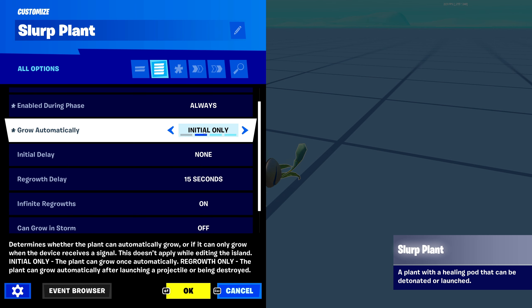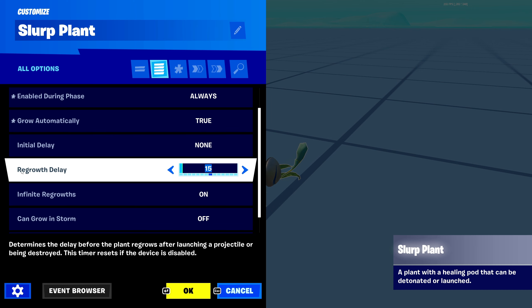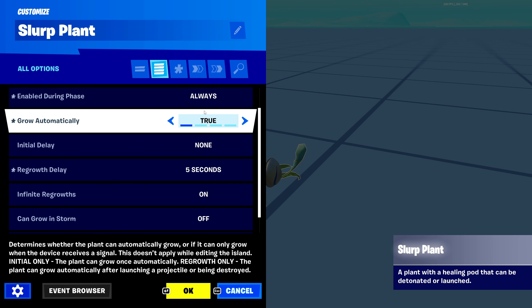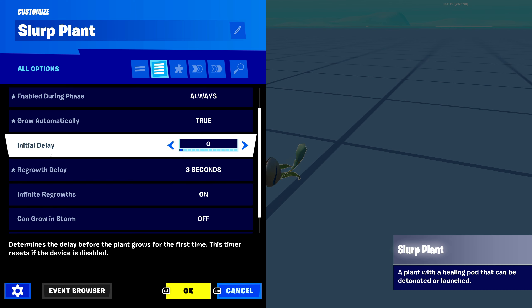Next one is grow automatically. Do you want the plant to grow automatically, only the initial time so it can only be used once, do you want regrowth only, or not at all? I'll keep it on true, so whenever you hit it, it will have a regrowth delay of however many seconds I choose. I'm going to set my regrowth delay to 3 seconds, meaning it will regrow 3 seconds after you hit it.